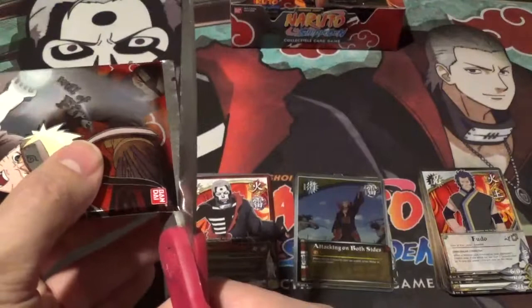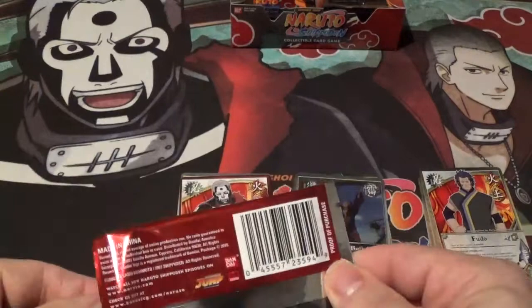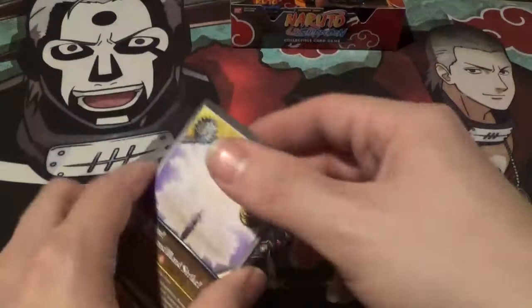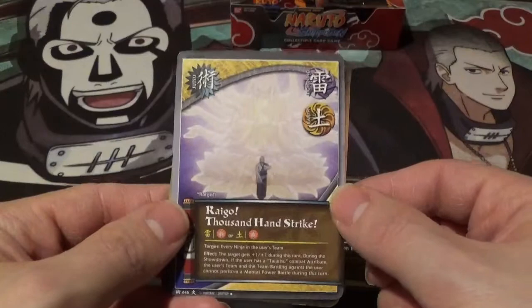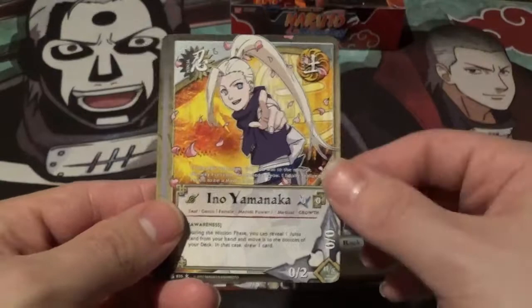Back in the day I really wanted to make an Akatsuki deck, but it was really difficult because Akatsuki members were all really high level and all different colors. Very few of them actually shared colors, so it was really hard to make a consistent Akatsuki deck. Raigo, Thousand Hand Strike — very awesome. Eight Gate Lockup, Rock Lee Reverse Holo — very nice.